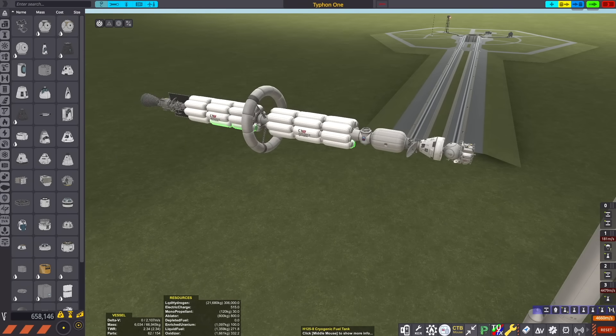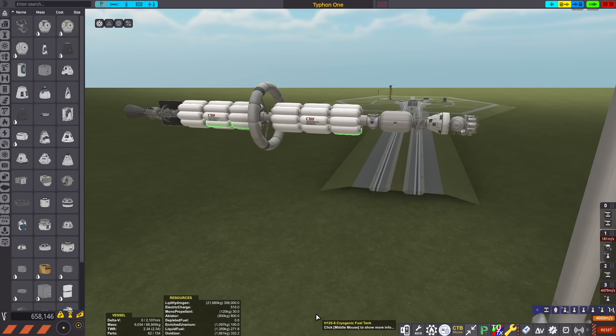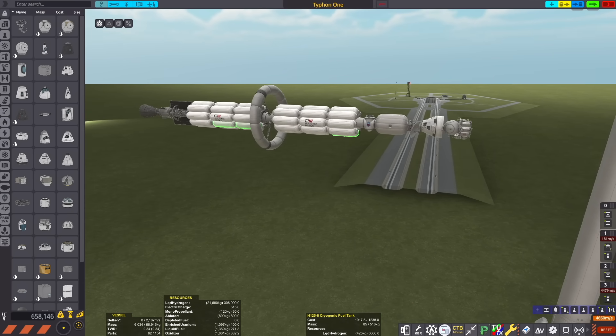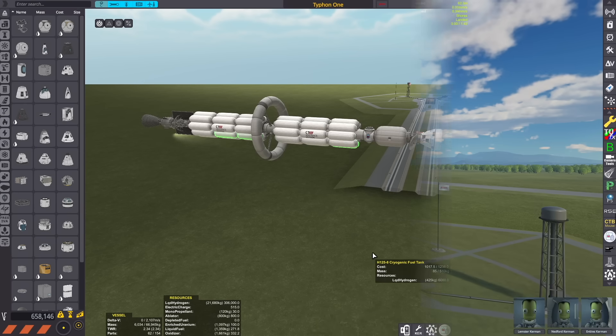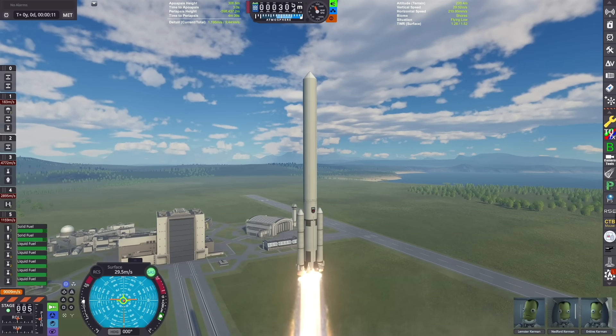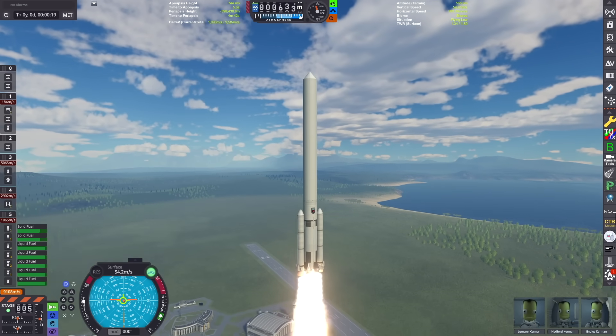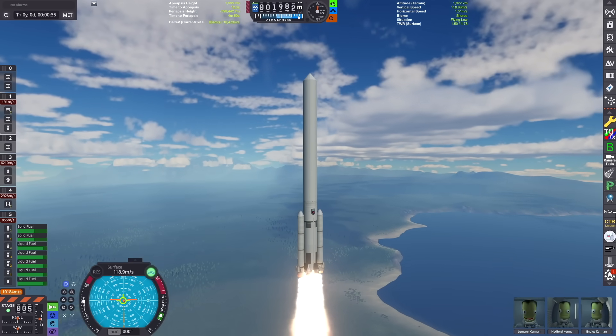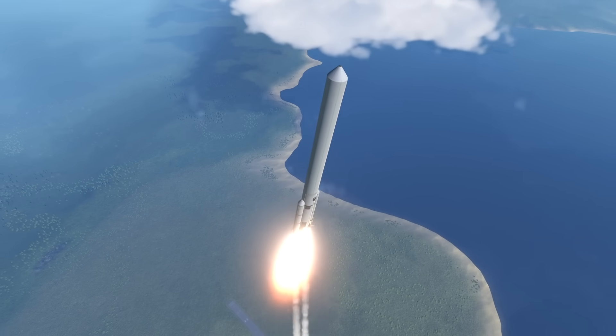This is my interplanetary craft that my launch vehicle is going to be taking up into orbit. This is going to carry us all the way out to Ervo using a nuclear engine. Here we are on the launch pad just lifting off the surface. This is kind of my typical setup - a Saturn V style booster with some solid rocket boosters on the side to get a little bit extra thrust.